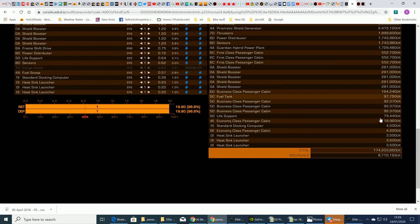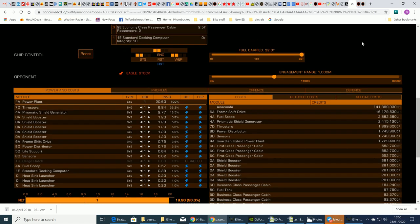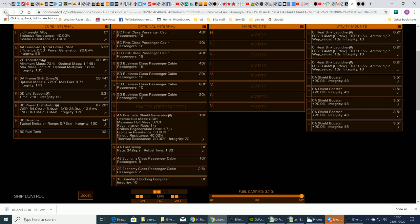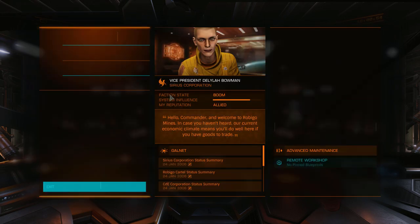With the Anaconda I was getting 75 million an hour working from the station with exactly this loadout. Now the next important thing is factions. There are three factions and I'm allied with all of them. When you arrive you won't be allied with any of them unless you've done prior work for Sirius Corporation.